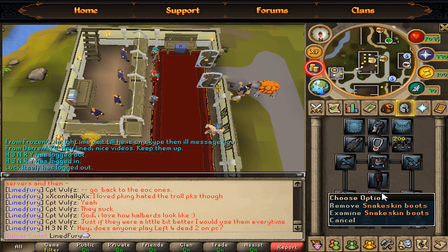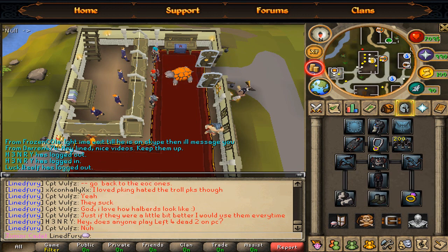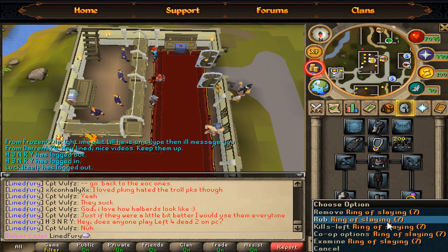Nothing special — just some royal dragonhide and a rune crossbow, because it wouldn't be accurate if I was making 600k in max gear. This is just typical gear. You need a nose peg, because if you don't have a nose peg you're gonna die. And now I sound like I actually have a nose peg on my nose because my nose is very stuffy.